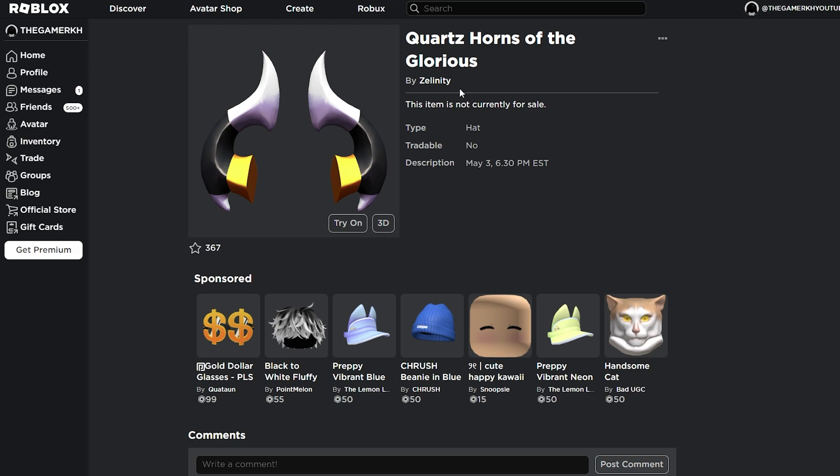The first item we are getting today is called the Katas Hunts of the Glorious by Zelini T. As you can see, the description says May 3rd — that's today — at 6:30 PM East. That's when we are getting this item. Just convert this time into your local time depending on the area that you are living in.